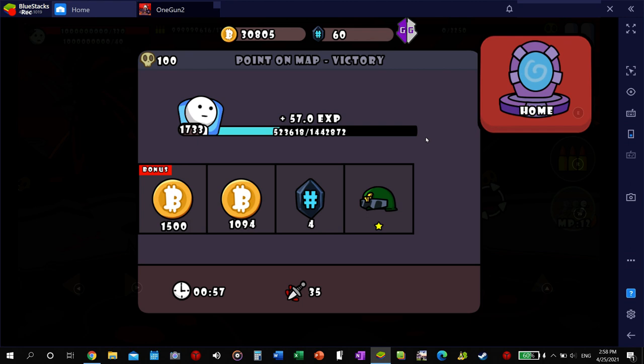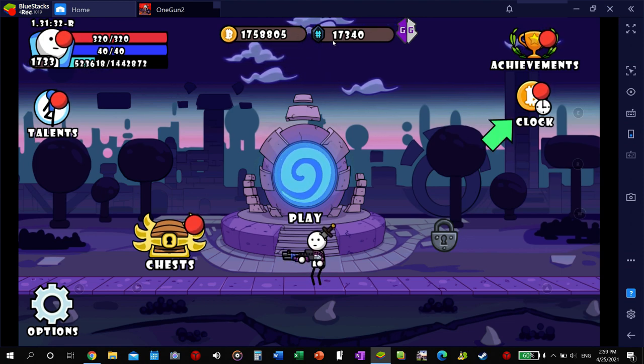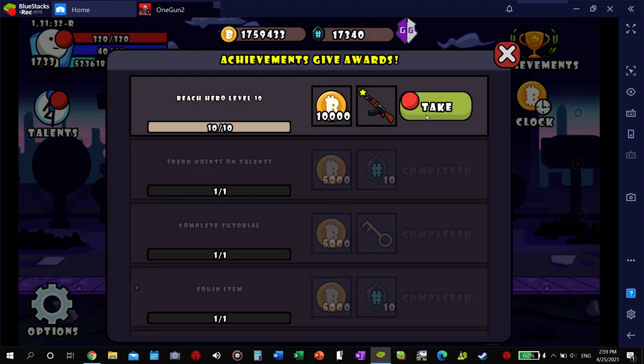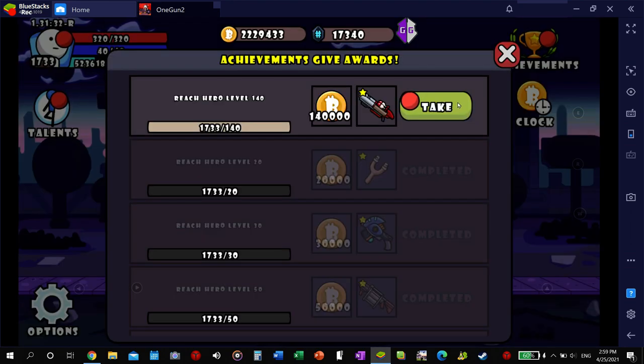I'm such a high level now. So this is how you're going to get all that money — how you get that is from achievements. Achievements right here, this is how you're going to get all the best weapons — you're going to just keep taking all this. How many levels you are gives you a new gun and more money. My money's climbing. I believe all the original money and gems came from every time you level up, you get something. Since we just skipped like 1,700 levels, we got a lot of stuff.